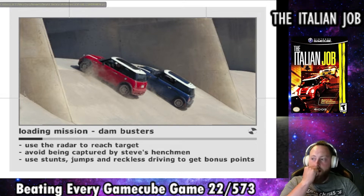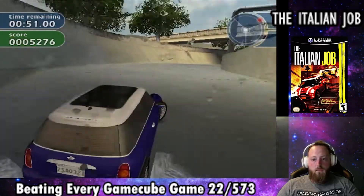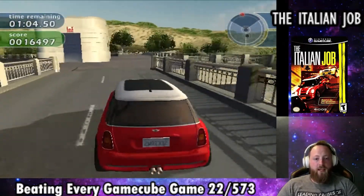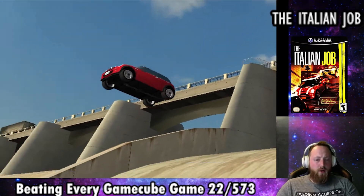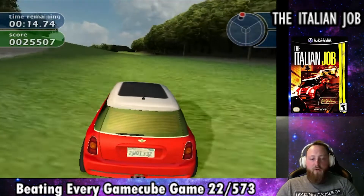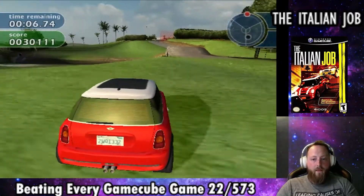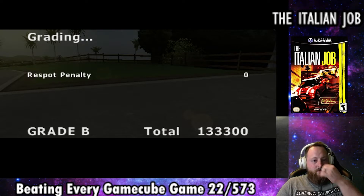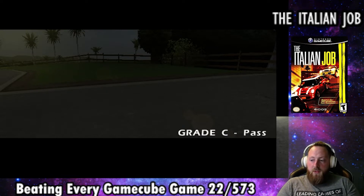The next mission is called Damn Busters — a continuation of the last, escaping Steve's goons through the outskirts of the city. We get to the top of a dam, then escape his henchmen again racing through the dam. There's a really cool part where we jump down the side of the dam with the Mini Cooper — we land it, the car flips onto its hood and back over so we can keep driving. We finish by tearing through a golf course with a quarter of a second left on the clock, finishing the mission with a C.